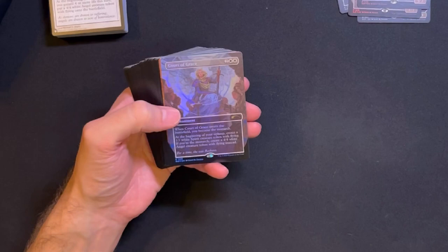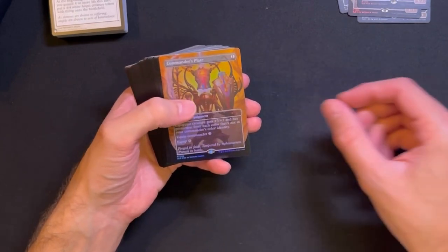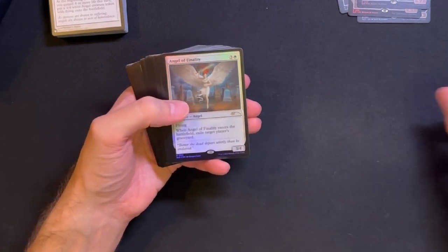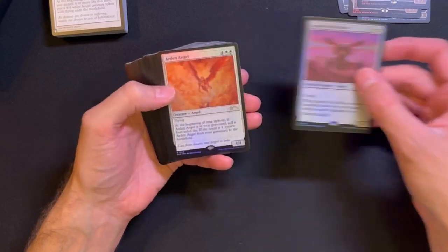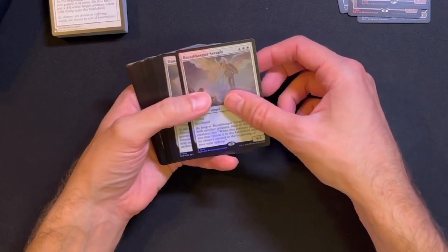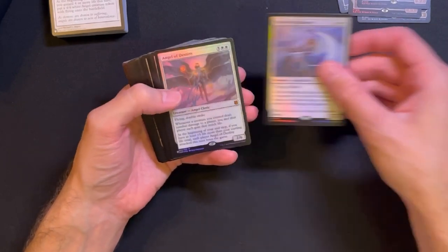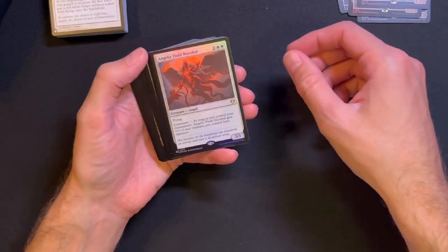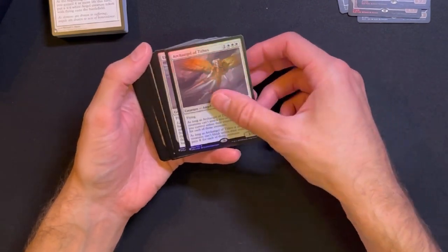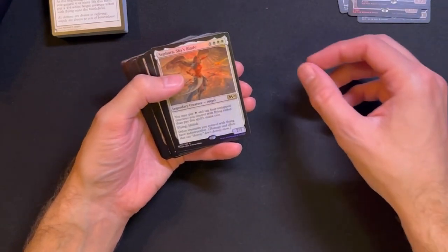Archangel of Thune, Court of Grace - really nice artwork. Commander's Plate. Angel of Finality, Angel of the Ruins, Arden Angel, Breath-Keeper Seraph, Dawnbreak Reclaimer, Valkyrie Harbinger, Angel of Destiny, Angelic Field Marshal, Chained to the Rocks, Emeria Shepherd, Righteous Valkyrie.